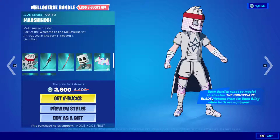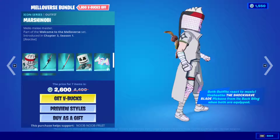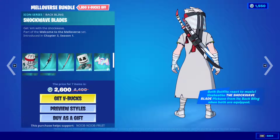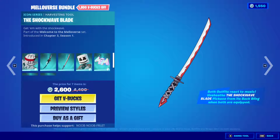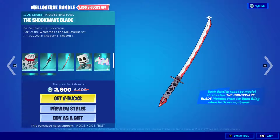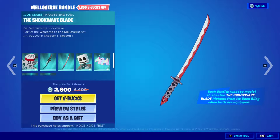Both outfits react to music. Unsheathe the shockwave blade pickaxe from its backbling when both are equipped. This guy has a katana backbling right here and you can literally unsheathe it and it becomes your pickaxe. Look at this beauty — that is so anime. It has a black, red, and yellow smoke. That is so cool.